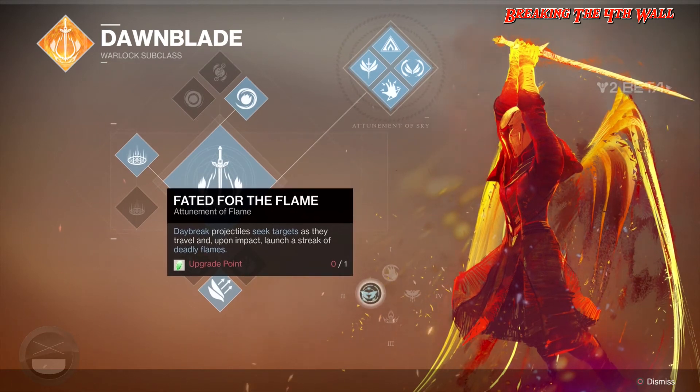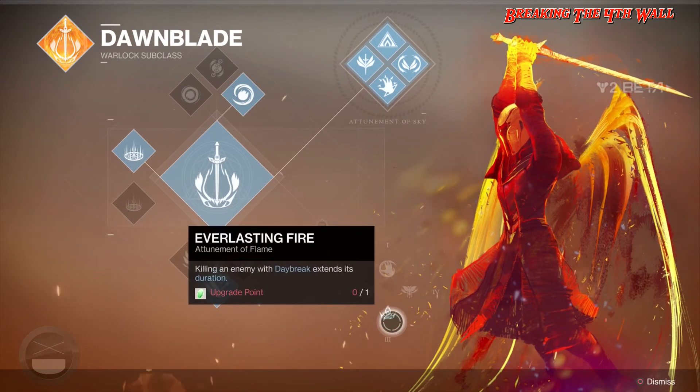Then we have Faded for the Flame, which makes Daybreak projectiles seek targets as they travel and, upon impact, launch a streak of deadly flames. Pretty interesting. Then we have Everlasting Fire, which killing an enemy with Daybreak extends its duration.